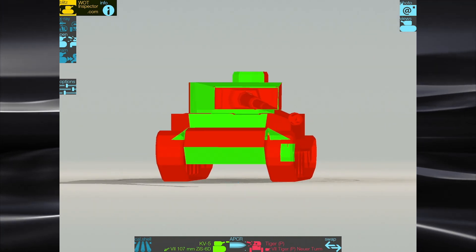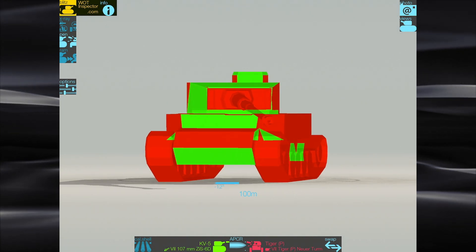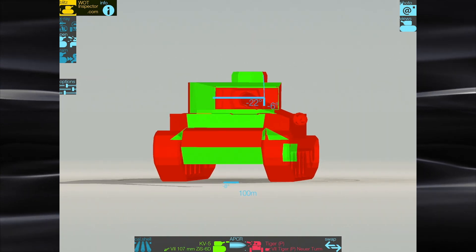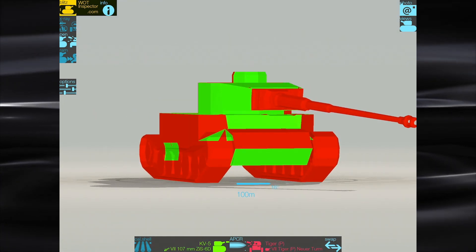If you want to get in someone's face, you can do that. I'll show you a great instance against an IS-6 in one of my battles. The Tiger P has negative 6 degrees of gun depression — this is what the enemy is going to see when you're in this tank.